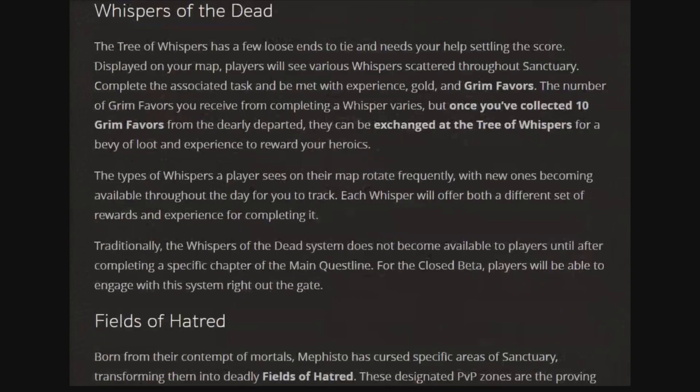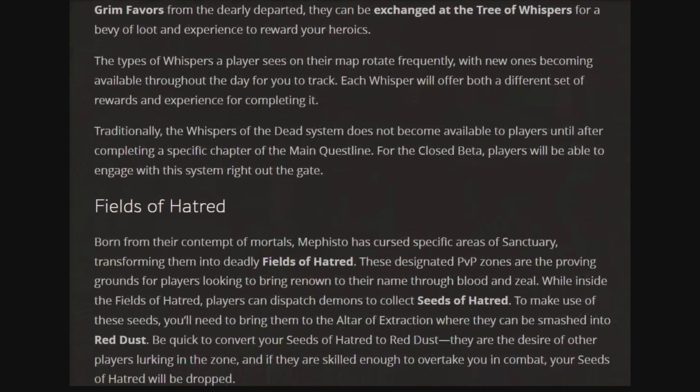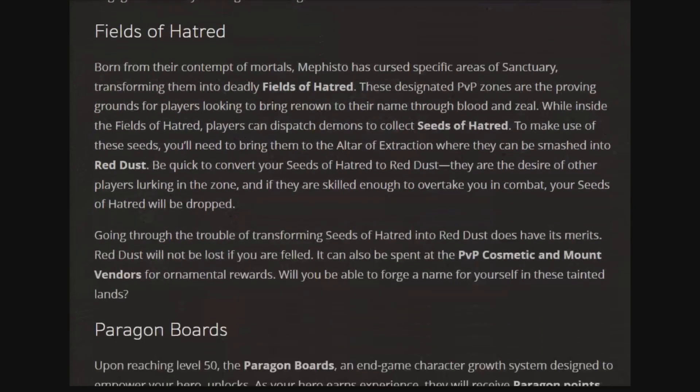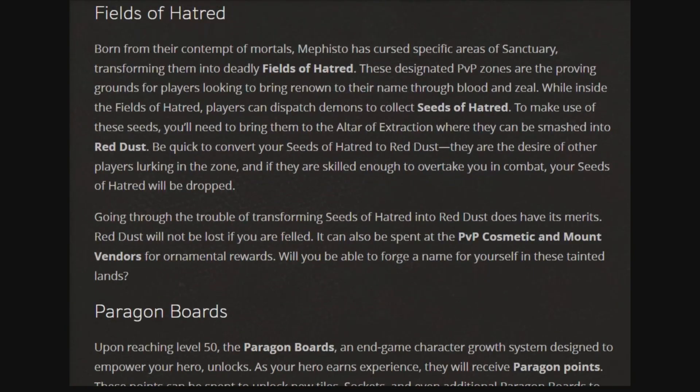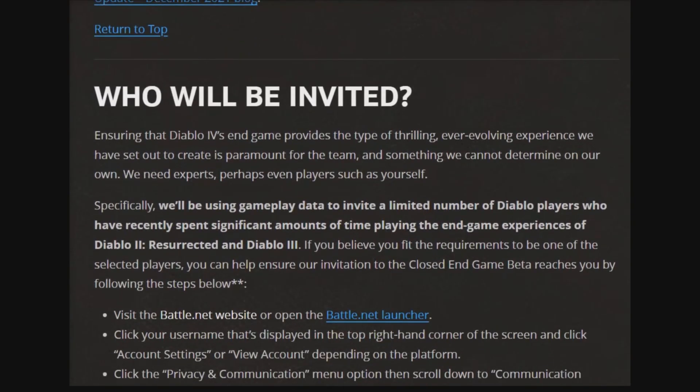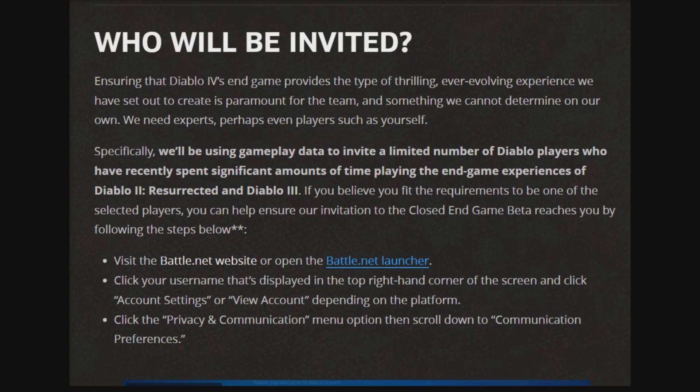But we're not done. There's also Fields of Hatred — a new PvP zone where you're going to be facing off against hordes of demons. After you slay these demons, you're going to collect Seeds of Hatred. You can exchange these for some dust that will then be exchanged for some lovely loot. But if you run into other players, they can take you down and you can lose all of that — which is pretty awesome. And the Paragon Board is also available for us to upgrade after we reach level 50.